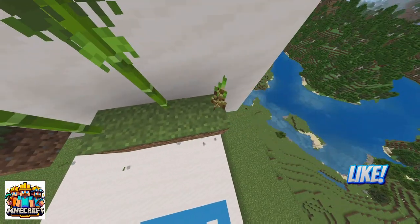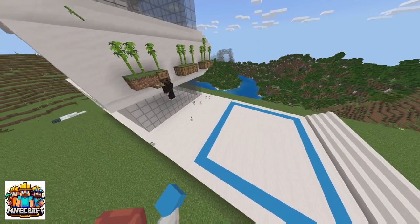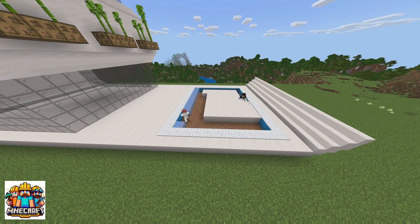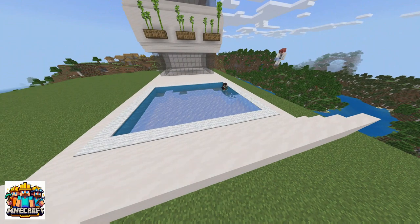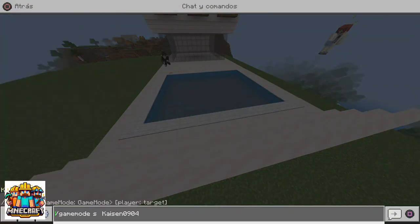First things first, we carefully measure the area using some blue concrete blocks to make sure we had enough space for a swimming pool. Once we had the measuring done, we laid a smooth base of white carpet to give our pool a clean and clear look. Subsequently, we strategically positioned ice blocks to facilitate the process of adding water to the pool. Once the ice was in place, we crushed it with a pick, transforming it into a refreshing liquid and thus completing the pool.